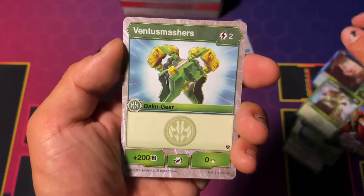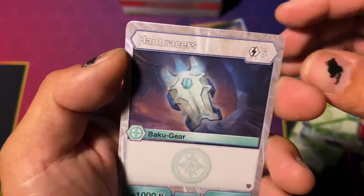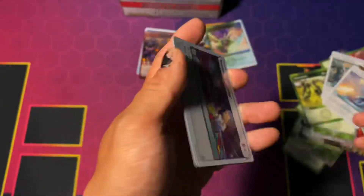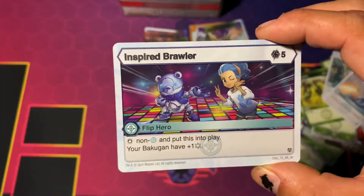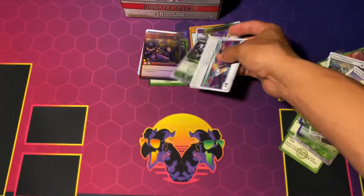We got Baku Bite, Ventus Smasher, Baku Mortar, Windstorm in the same pack, Ventus Stink, Chaos Bracers, Chaos Defense, Chaos Control. Our last and final rare is going to be Inspired Brawl, and our final hex for this video is going to be Stealth Thrusters — haven't seen that hex before.